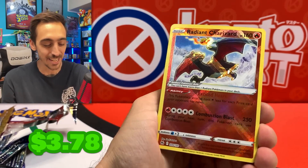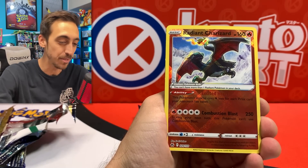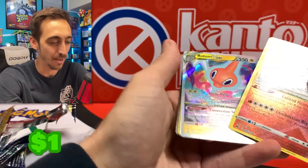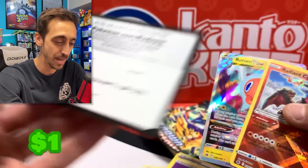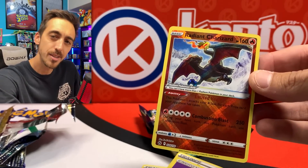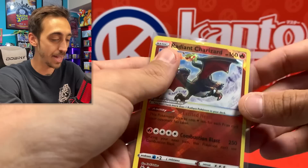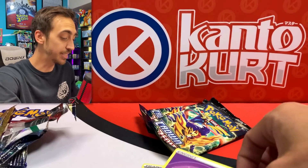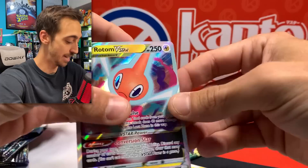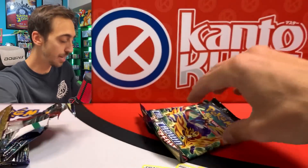We've got the Radiant Charizard — there we go. Just a Radiant, but still better than the empty one I opened. And a Rotom V-Star hiding in there. Always happy to pull a Charizard — a Charizard is a Charizard, even if it's Radiant. Let's drop you right into the sleeve. Centering is looking a lot better on that one out of all the ones I've pulled. Let's drop the Rotom in there too.